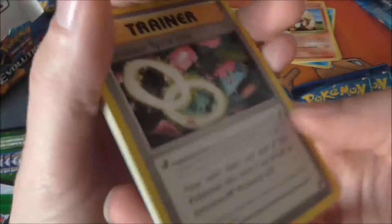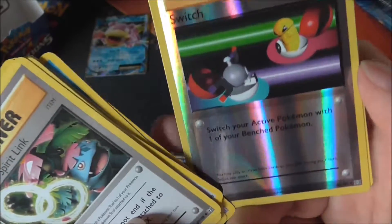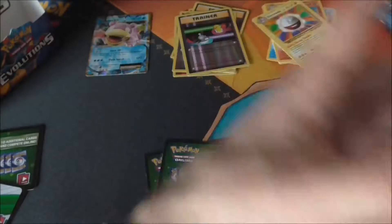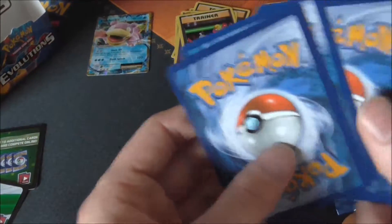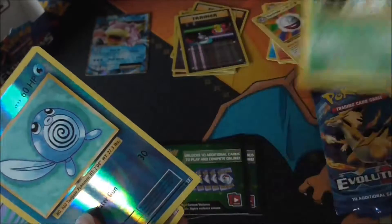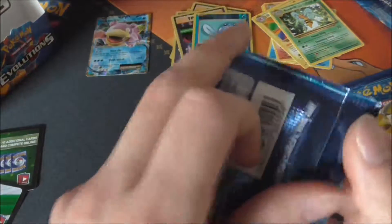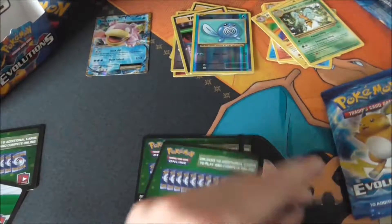This side of the box seems to be getting quite a few Spirit Links. We also have a Switch — that's nice together with a reverse — and an Electrode rare. These cards definitely bring back a lot of memories, obviously not the EX cards since those were never in the original sets, but definitely nostalgic overall.